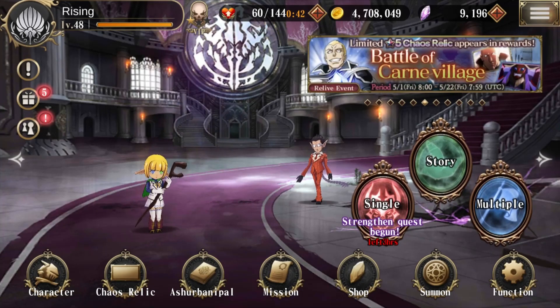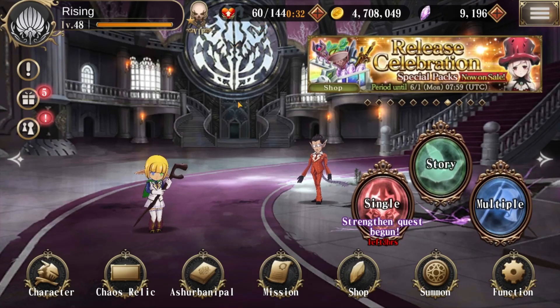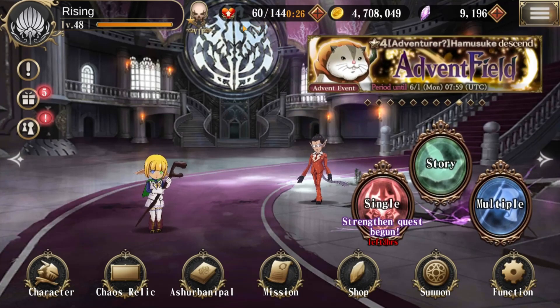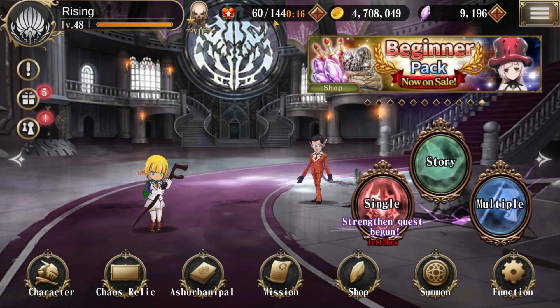If you've played a gacha game before, stamina is basically what limits your actions. You want to progress in this game either with your characters or gathering materials to improve them — whatever it may be, it's going to cost stamina. It's shown as a fraction: the numerator, in this case 60, is your current stamina, and the denominator, in my case 144, is your maximum or total stamina.